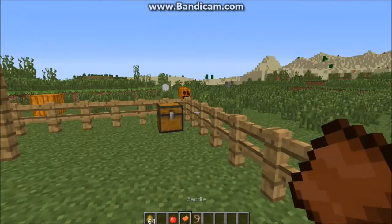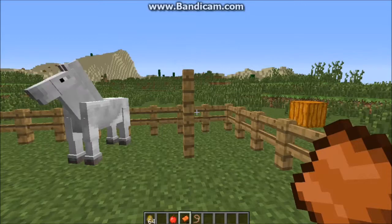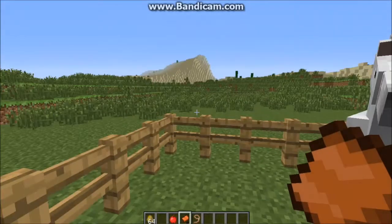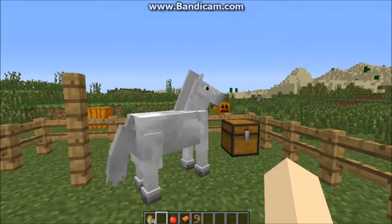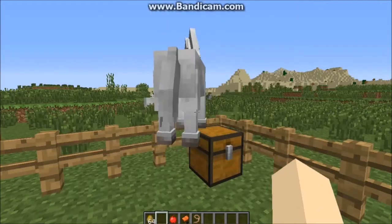You want a saddle, which you can find in the transportation section of creative, or make with some leather, I think. Because I'm not very good with crafting saddles, as I haven't had much need to. But anyway, you don't need the saddle at this point — you just go ahead and, if you're using a mouse — whoa, don't escape.